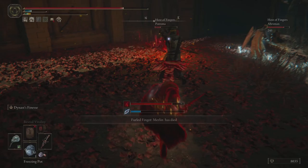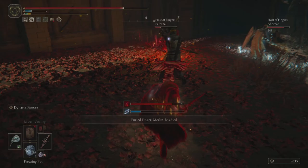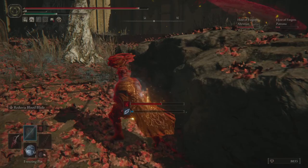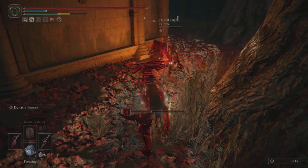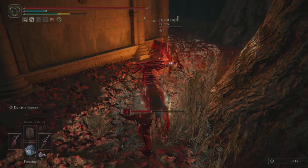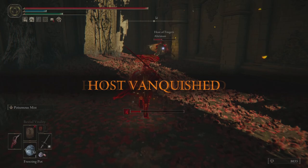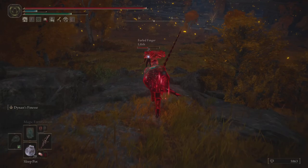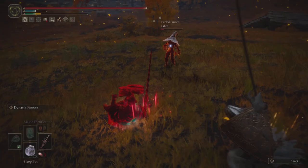During the remainder of the 2v1, I kept thinking the Cross Naginata player was the phantom — they were very much playing like a phantom, defending the other player who was dealing with PvE and not taking notice of the invader. As I begin the chase down I realize I was wrong — we were dealing with the host. Maybe the fat rolls should have given it away. We have time to kill the host, then go for a chase down on the phantom who completely neglected their duties and just played against the PvE without protecting the host at all.